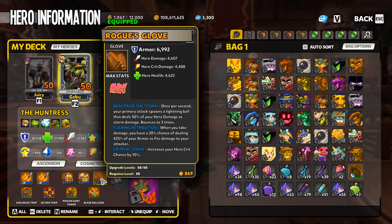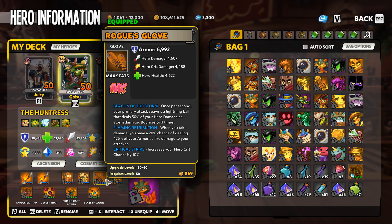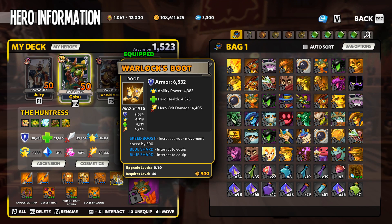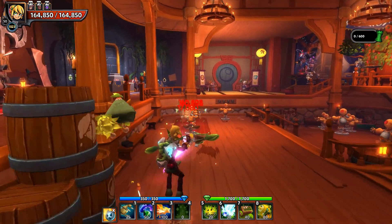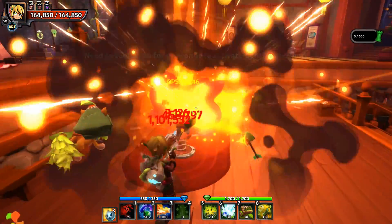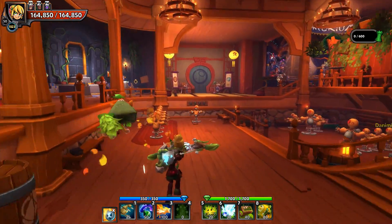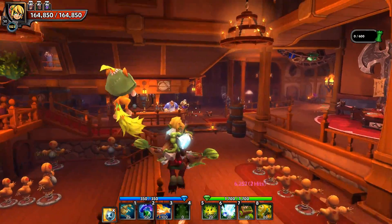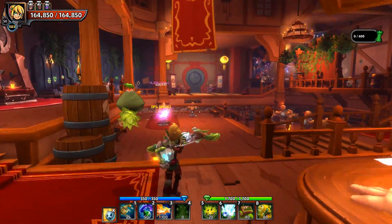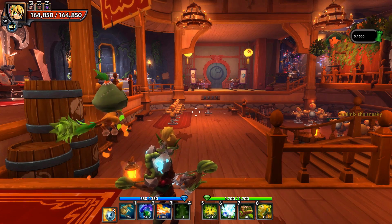On my Huntress, hero damage, hero crit, and hero health are the three main stats I'm looking for for that left click damage. If you mix and match your gear - like I have here with gloves with hero damage, hero crit, and hero health, and boots with ability power, hero health, and hero crit - you're not maximizing either. You'll do a little better on primary attacks and a little better on abilities, but you won't reach peak potential on either. Both hero damage and ability power can be effective and get you to the victory screen.